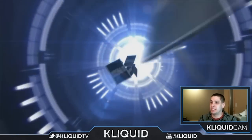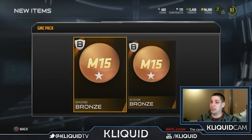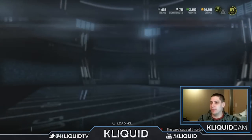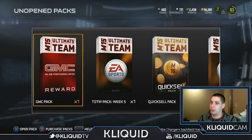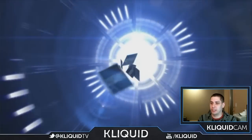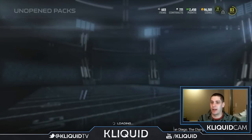First up is the GMC pack, which is a badge pack. Of course we start off with two bronzes — always a good way to start things off. We can use those for some sets and that kind of stuff, so hopefully we're able to get something with that eventually. Another bronze in the other GMC pack — not really that surprised.